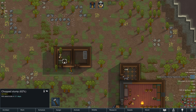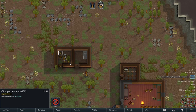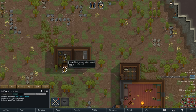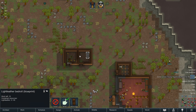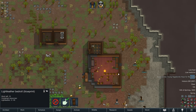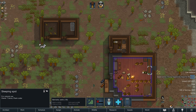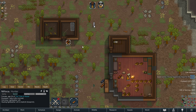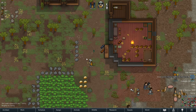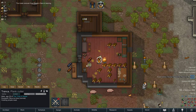Now we've got two rooms all set and ready. We can go ahead and have Manyaka prioritize the bedroom - Manyaka is already on it. Tronca is going to continue harvesting the rice, hopefully.